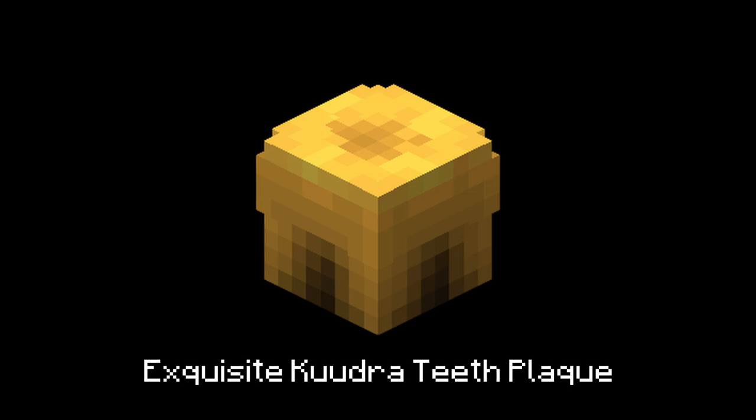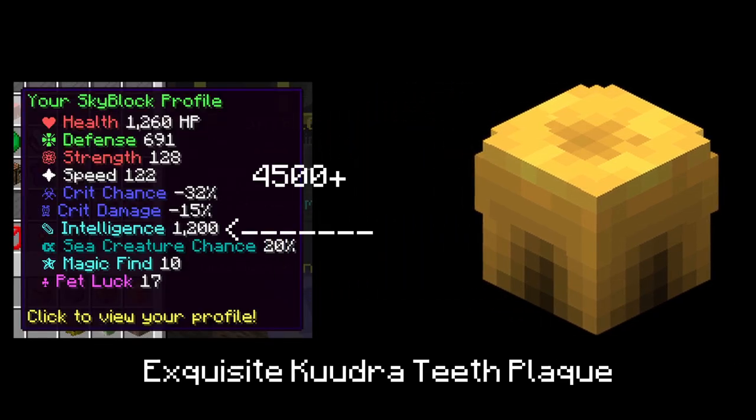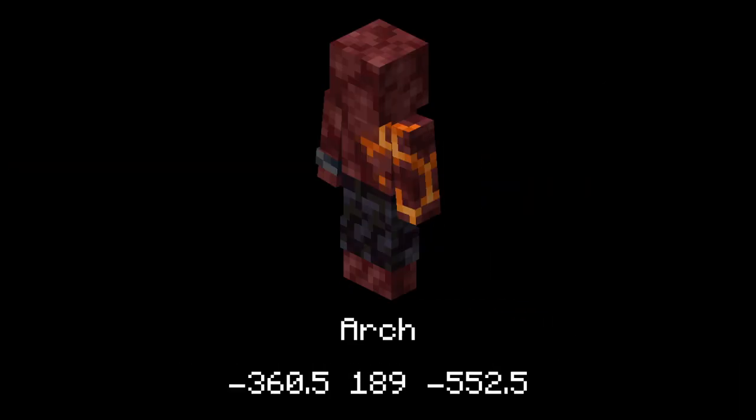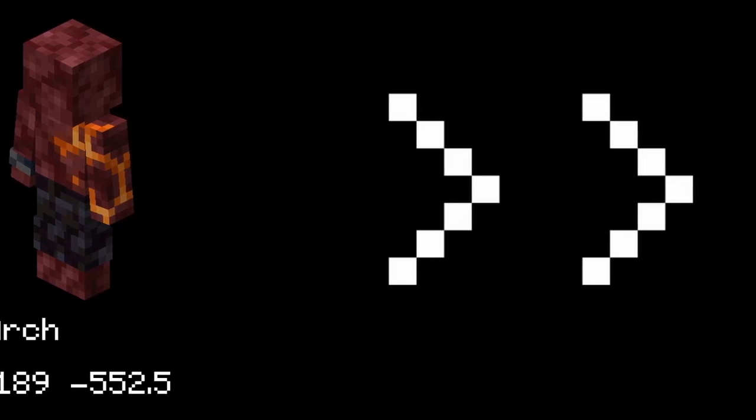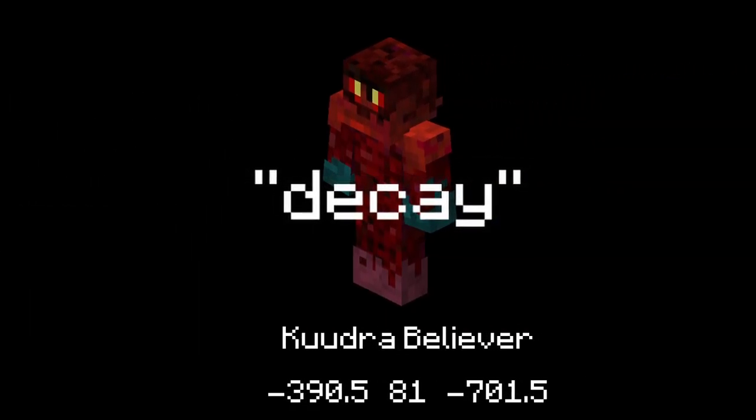Go to the Kuja archaeologist with the plaque, which requires over 4500 intelligence. Then hit the arch with the plaque and a level 100 Kuja pet. Next, you're going to want to go to the Kuja believer with this plaque and type 'dk' into the sun.